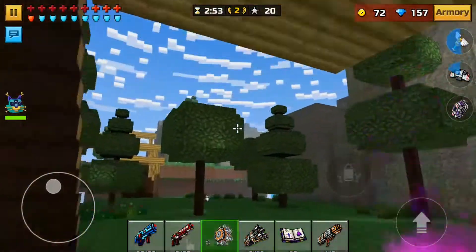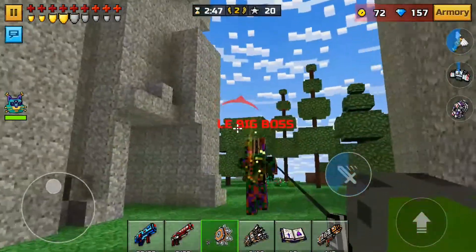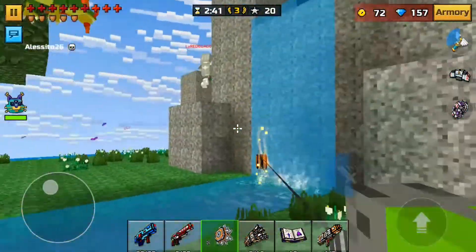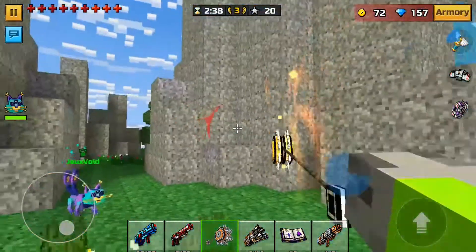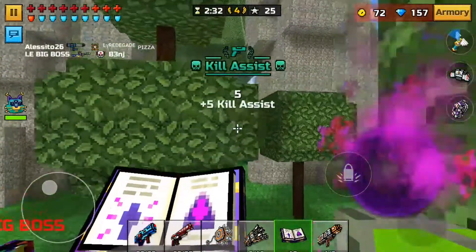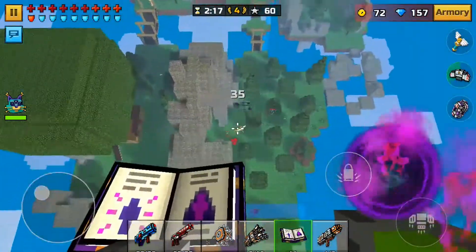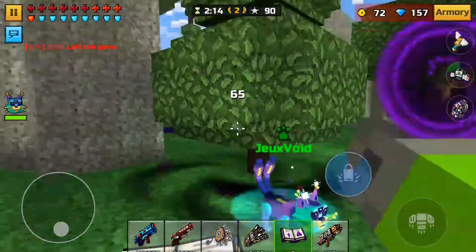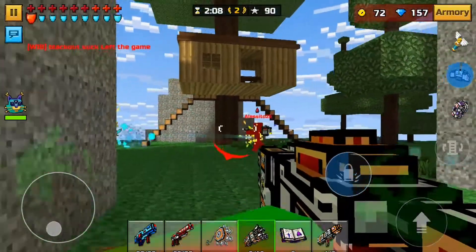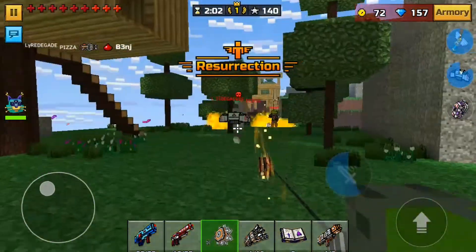There we go right there, we got a kill, and this dude right here should be my kill. Maybe not, come on I have to get this kill. He's using almost the same exact weapons as me. I'm so bad at this game. There's one dude right there and there's another one right there, come on. Right here, this is my kill - yes there we go! Come on, we got resurrection, we got resurrection.